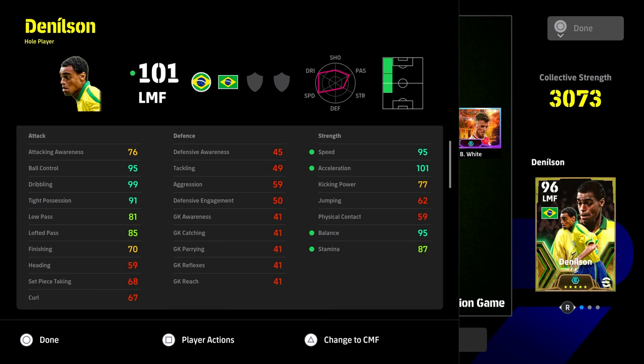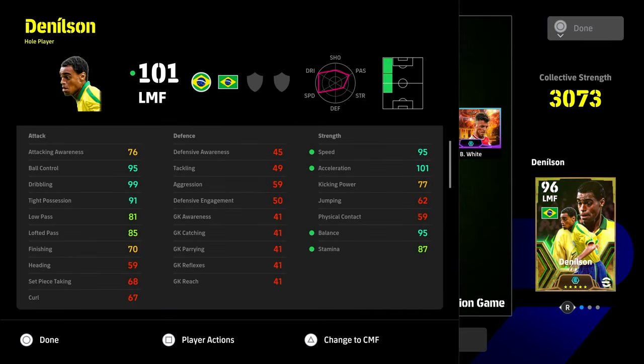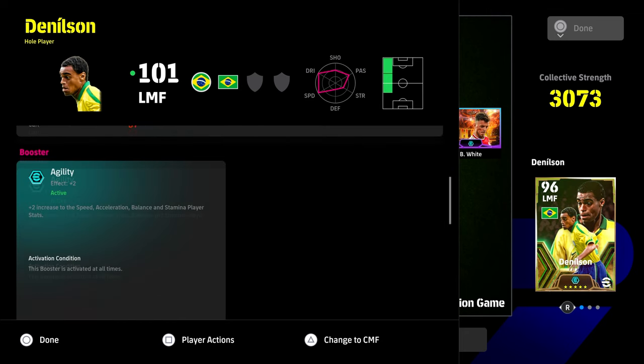This is what I'm calling his 95 build — 95 ball control, 95 speed, 95 balance, 101 acceleration, 91 tight possession, and 99 dribbling. Insane card. The one weakness is his finishing; you just can't get it past 80, so there's no point pushing it to 75. He's a really good solid wide player that can't really finish. The build is 4-10-8-9-9 with the rest at zero — very quick, very agile. He has flip flap, double touch, and sole control off the rip, so you can do advanced double touch similar to Neymar. He's way better than I thought. His whole player play style and finishing are a bit of an issue, but for raw pace and stretching out wide, he is a beast.